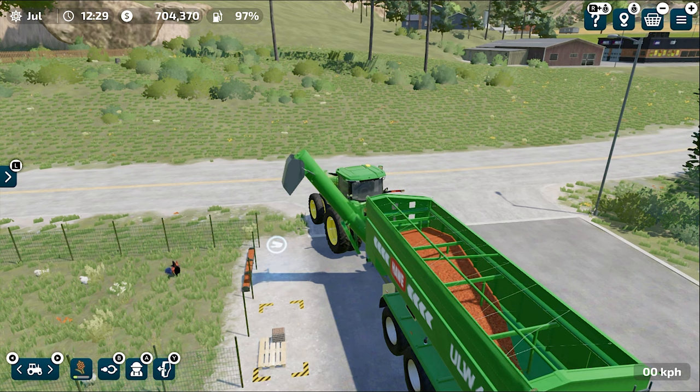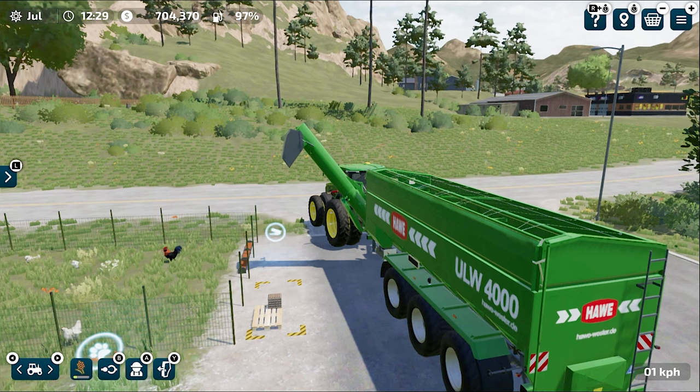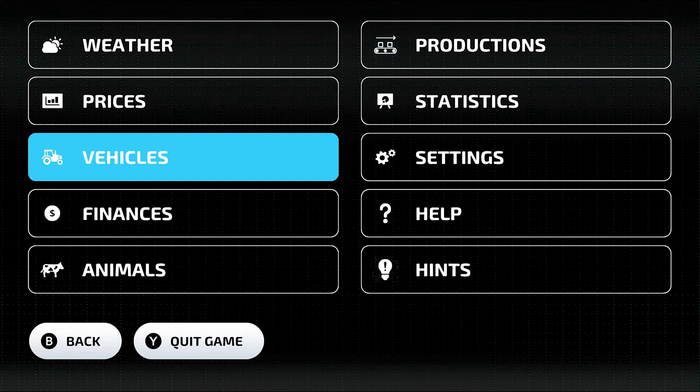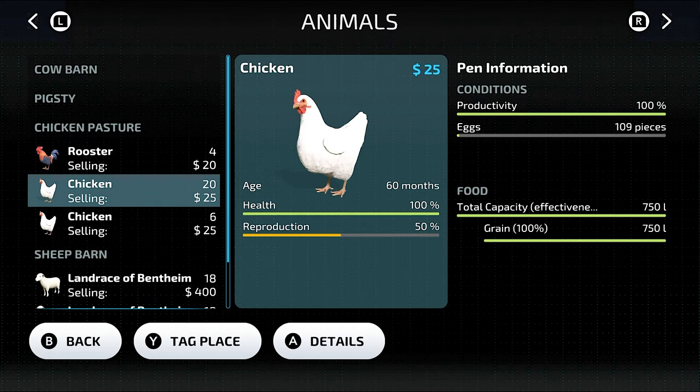After that, just feed them with wheat, barley, or sorghum. They only take a very small amount of grain and soon your chickens will start laying eggs that you can sell for a good price.